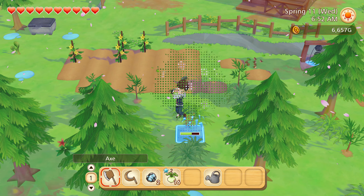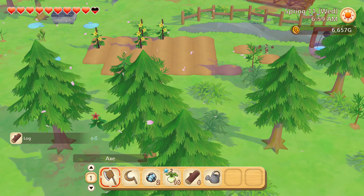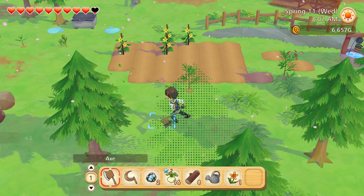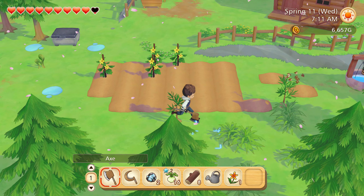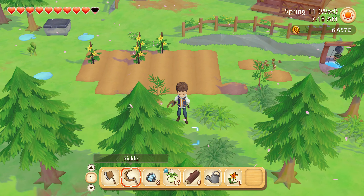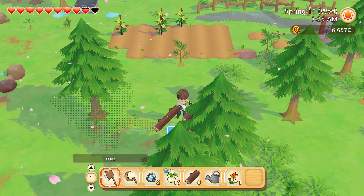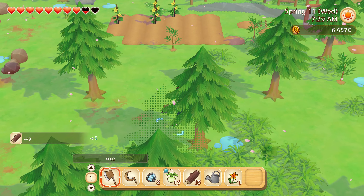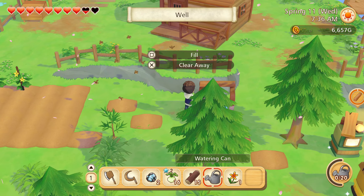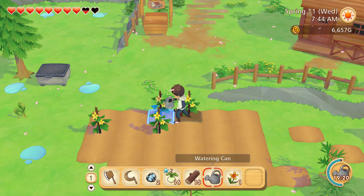Okay, this tree is kind of in the way — it blocks my view. I'm gonna shut it down, make sure it never exists again. There we go, now I can harvest all this stuff. Let's get the watering can and fill her up. Let's water the cucumbers.